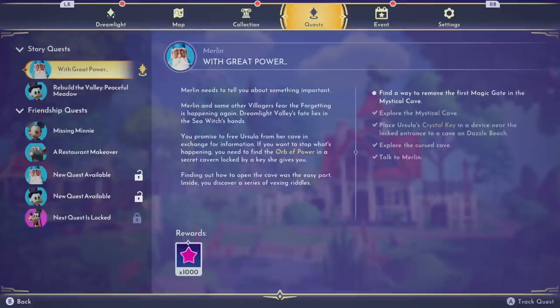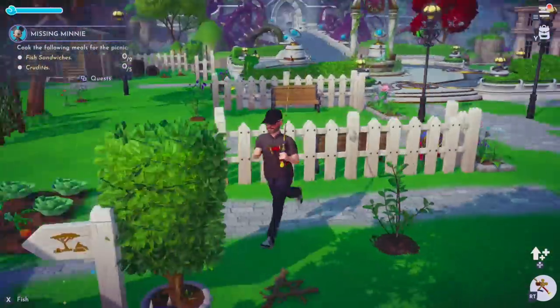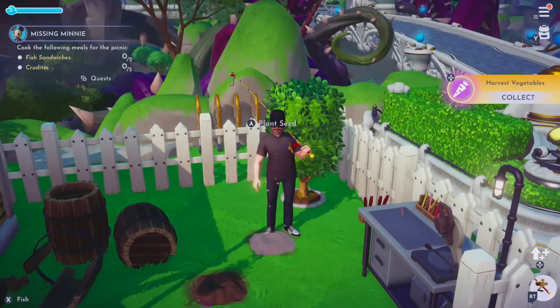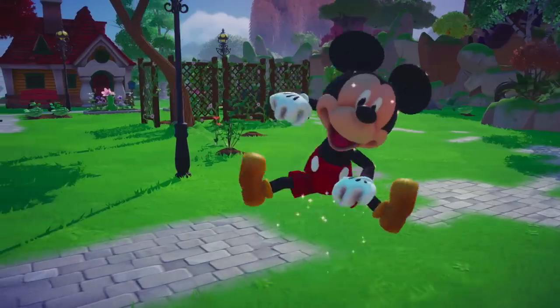There are main storyline quests and side friendship quests. I've been doing more friendship quests than anything, but I should do more of the storyline to unlock more of this world, because this is just a few screens of how big this area is. Mickey's looking for Minnie, and we're trying to unlock more characters. Here comes the cooking part — you can also plant items and all that. Just by doing this, I already gained a level — how cool is that?